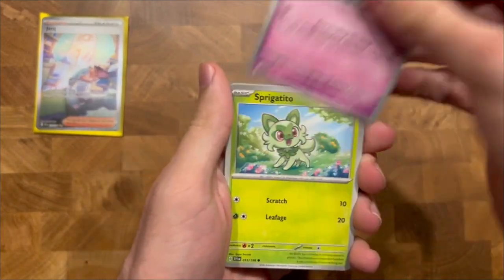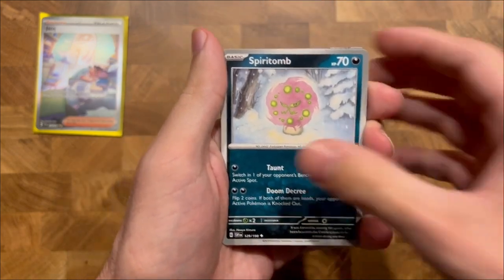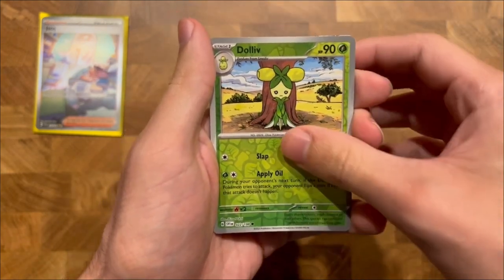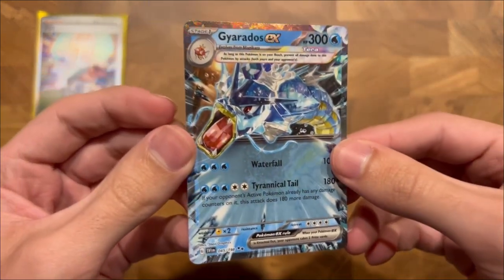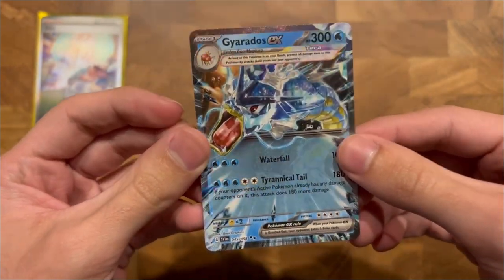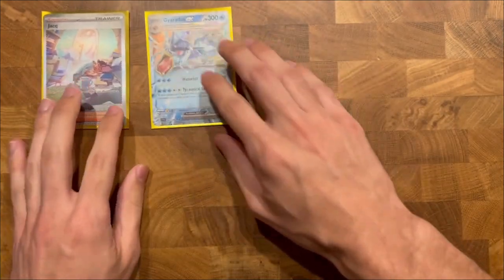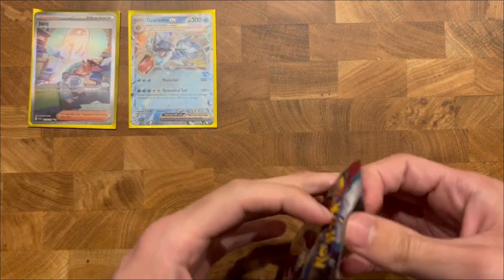Scatterbug, Chop, Sprocketito, Ondor, Miriam — could really use the Full Art Miriam today, that would be a huge cost saver. Dandazzo Verso Holo, Dahlav, and Gyarados EX. It's not one of the secret rares or alternate arts, but it's the one I need. It's not crazy expensive but it definitely saves me from having to buy that one.